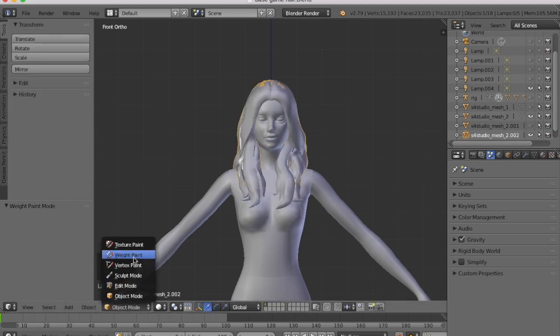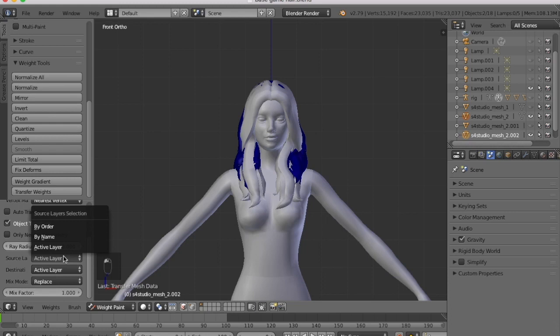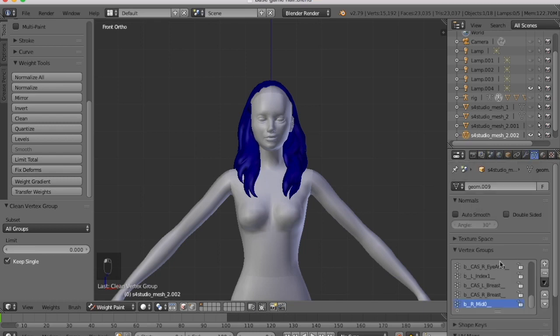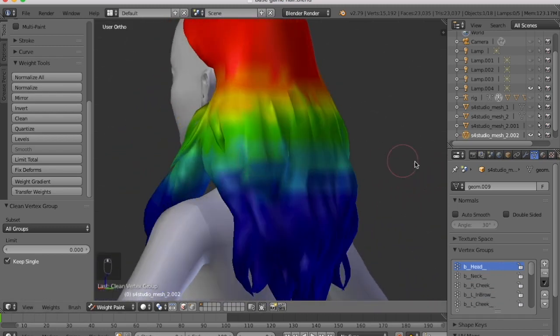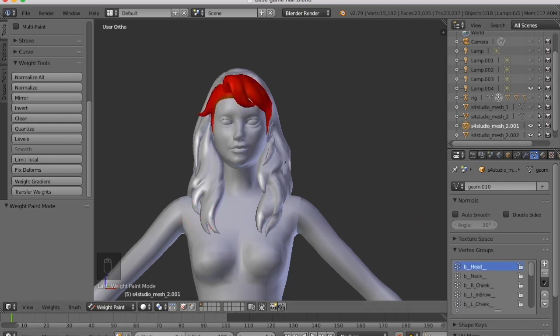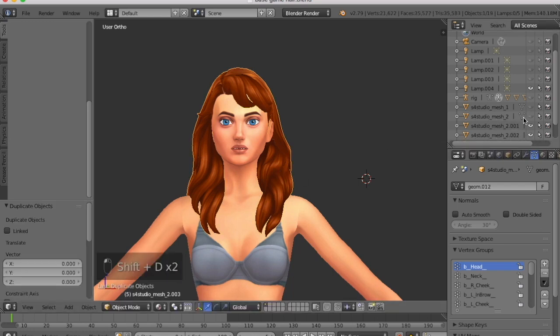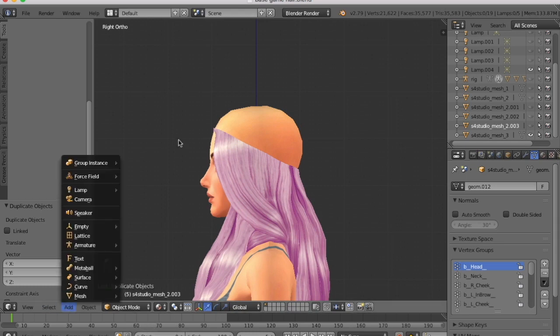I'm going to do a weight transfer because these hairs are generally the same shape and length. I still have the hair in two separate parts — the bangs and the loose hair — because the bangs may move differently, possibly with some weight over the eyebrows, so I kept those separate. I'm weight transferring the loose hair because I flipped it in part one, which means the left side now moves with the right shoulder, which is a bit weird.